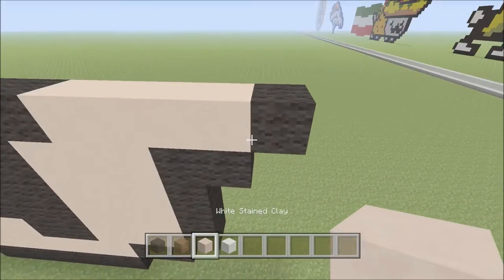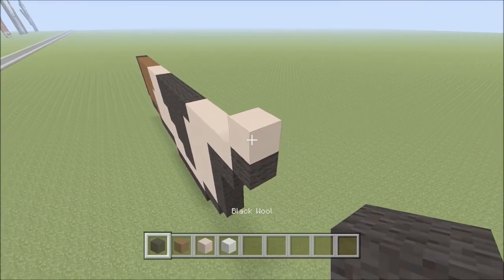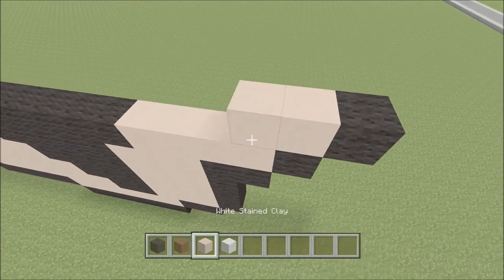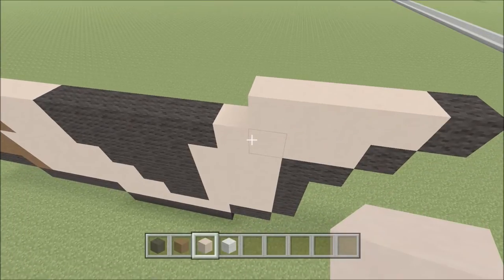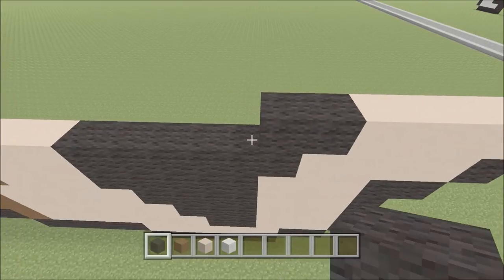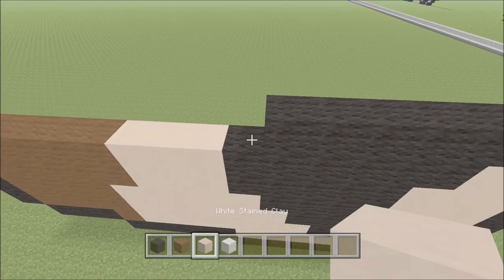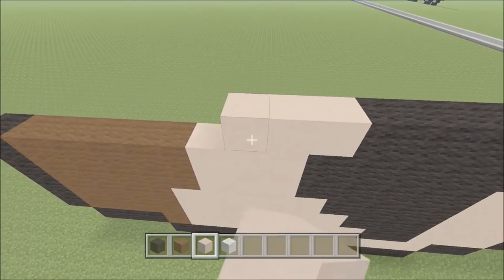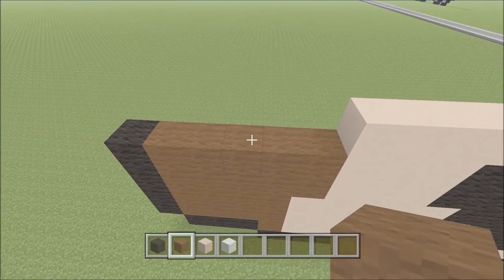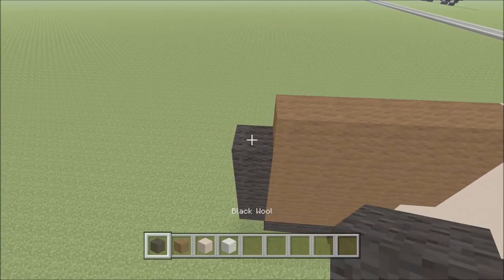Move up. Directly above the black on the right, add one piece of white clay. To the right, add one piece of black. To the left, add three pieces of white clay — one, two, three. Switch to black and add six pieces — one, two, three, four, five, six. Switch to white clay and add four pieces — one, two, three, four. Switch to brown and add five pieces — one, two, three, four, five. Then add one piece of black.